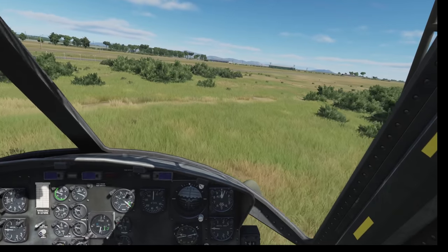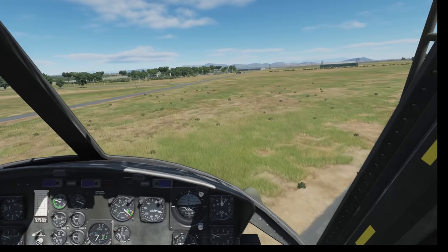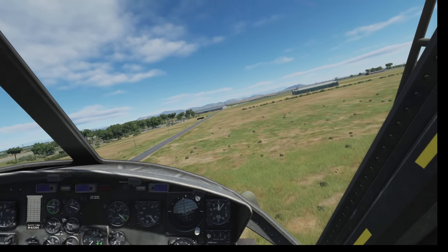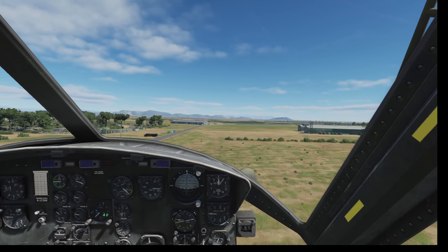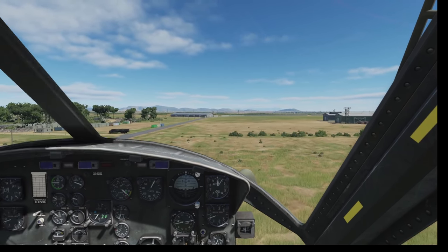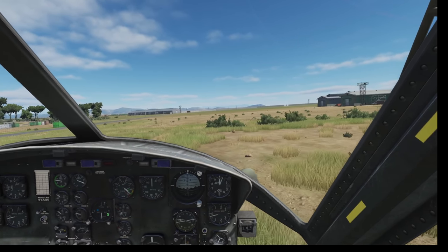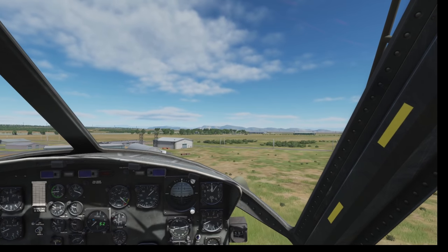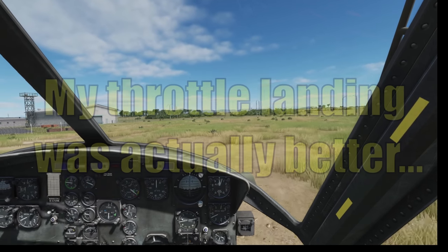Here you see me flying the Huey with my Mongoose, albeit with some curves applied to keep my control inputs within what I find are comfortable tolerances. You can see that I have little to no issue maintaining my desired power settings and adjusting for controllability. And here I'm using the collective — again, minor curves set for my own taste — but otherwise the control aspect is similar to what you would find when I use a throttle.